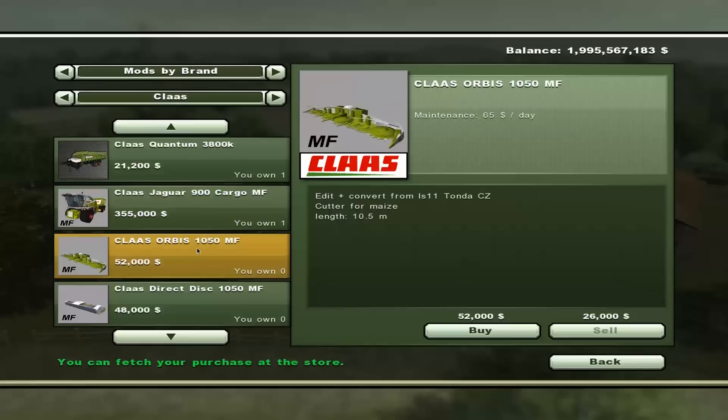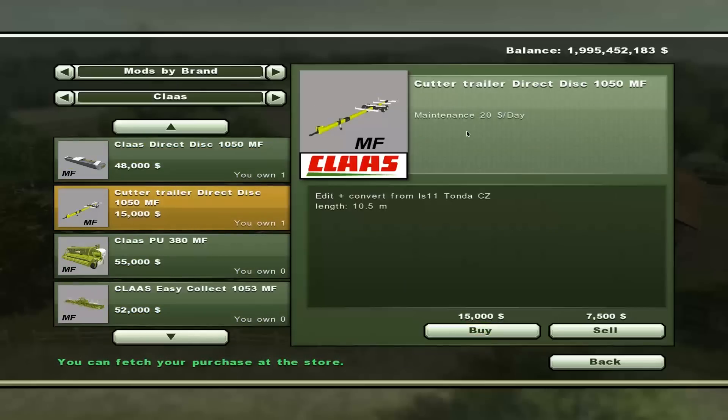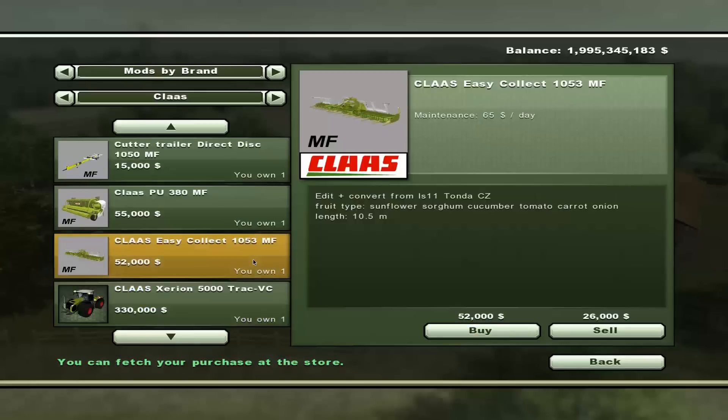It comes with the Claas Orbis 1050 head, 10.5 for maize, $52,000. It comes with the Direct Disk thing for cutting other things. We have a header trailer for that same device. And a grass straw sucker upper thingy majiggy — just buy it. And we have an Easy Collect for sunflower, sorghum, cucumber, tomato, carrot, and onion, which is good because we can go get sunflower. So that's all of it.